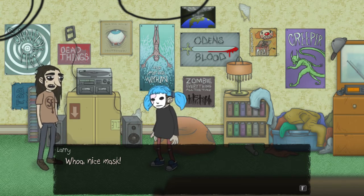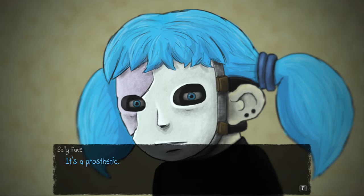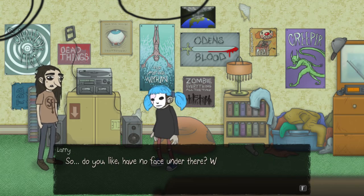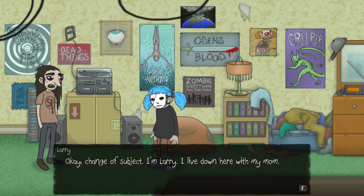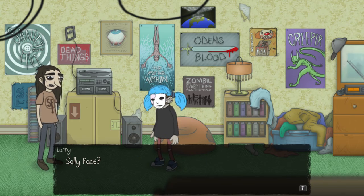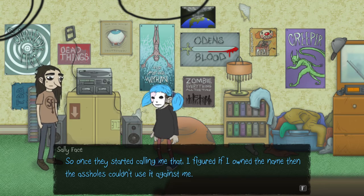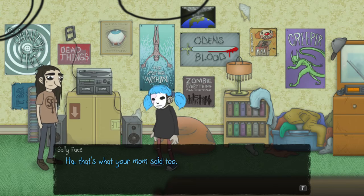This kid's into all the stuff. He says: whoa, nice mask. It's a prosthetic, Sally Face says. Oh shit, sorry man. It's cool — I'm used to much worse by now. Do you, like, have no face under there? What happened? I'd rather not talk about that. Okay, change of subject — I'm Larry, I live down here with my mom. I'm Sal — friends call me Sally Face. I just moved here with my dad from New Jersey. Sally Face? I guess I really didn't have any decent friends, to be honest. Once they all started calling me that, I figured if I owned the name, then assholes wouldn't use it against me. You're a complicated dude, Sal — I like you. We're going to get along great. That's what your mom said too. Mother knows best.